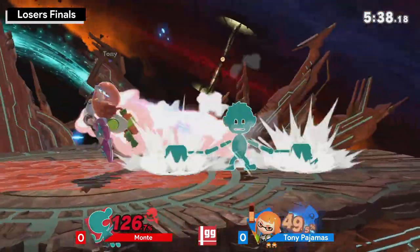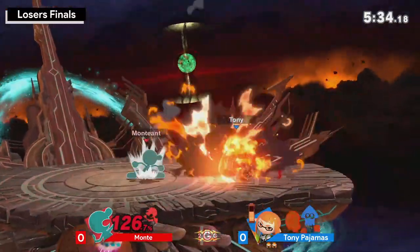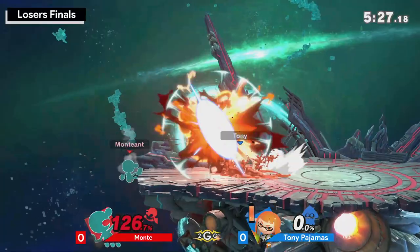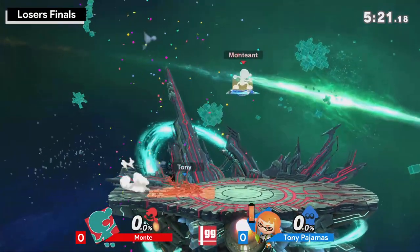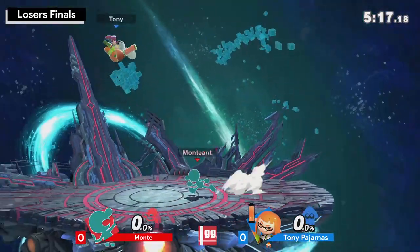For anybody out there — if you see your opponent charging a smash attack, normally it's just best to wait it out, unless you have a really good getup attack. The down air two-frame — I've never seen Game & Watch hit that on anything. But there's a roll into the up smash. Still, pretty huge for Monky to get a lead like that from that spike.